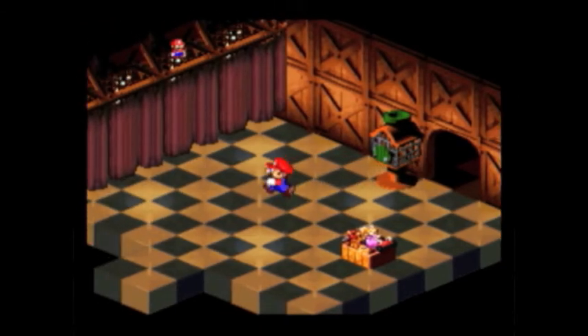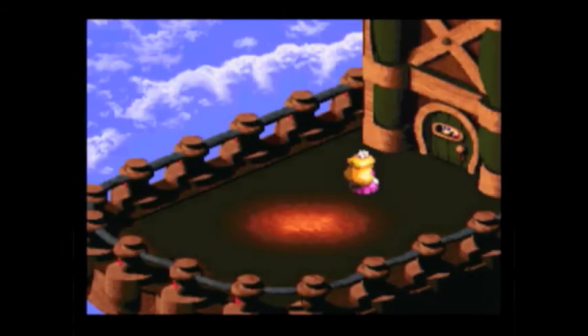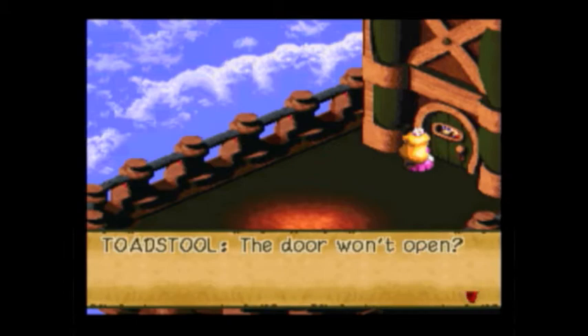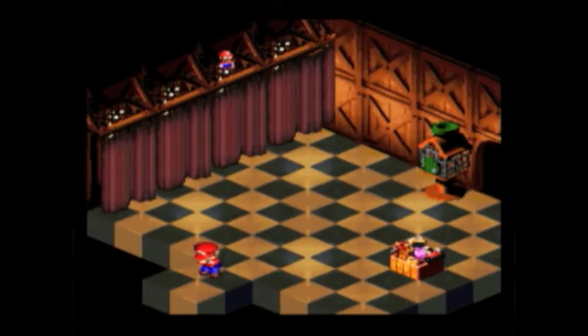There's one very important secret — I'll show you that when we get there. Toadstool! I mean Peach! You're here! I can't believe it! Oh God, door's locked. Booster's spell? He's a magician?